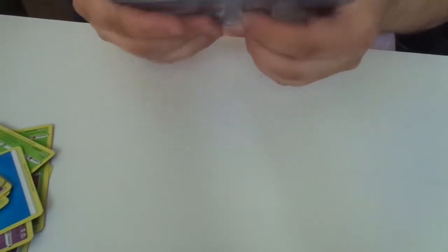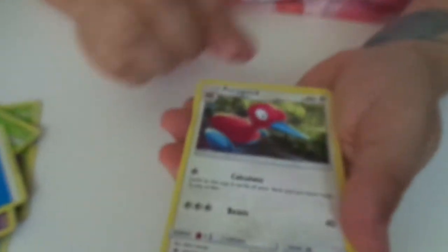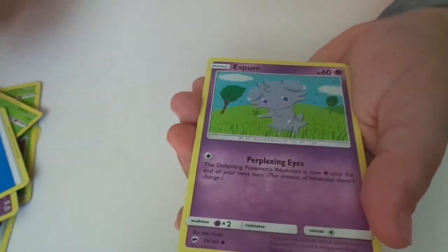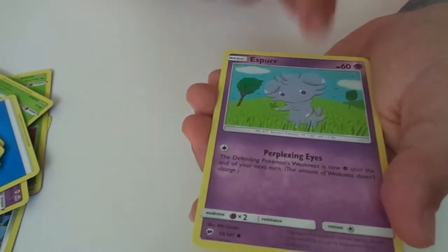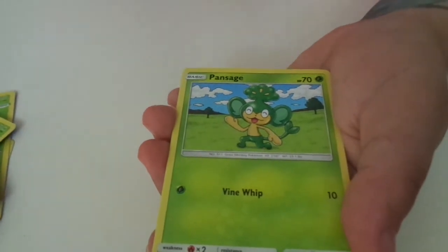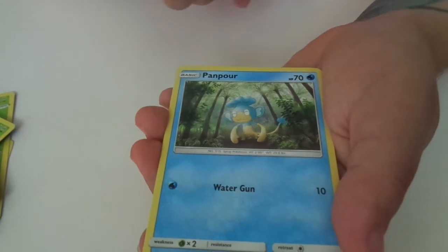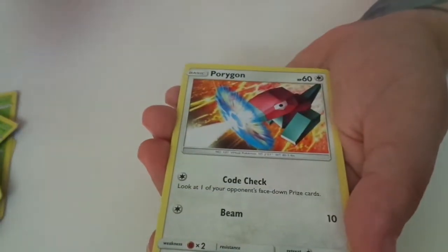Burning Shadows from Crimson. Porygon 2. Metapod — that one looks better. Espurr — oh, that one's a cute one. Pangoro. I just bought one of those the other day on Pokemon Go. Oh, Pamper — need to find one of them. Porygon.